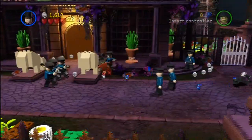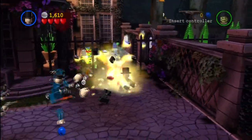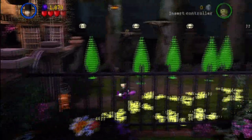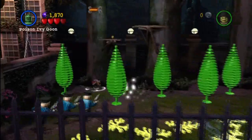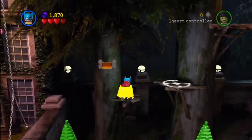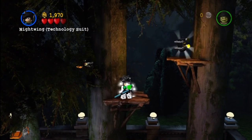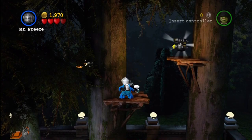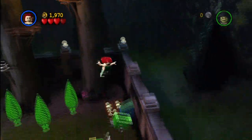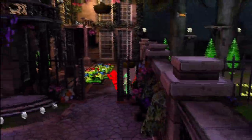We're going to walk towards this way. Looks like the police officer has attacked this. We're going to set this thing to blow up, as well as this little bit here. And head to this side of things — we're going to need a character that can grapple hook, so any one of the Batman family members would work just fine. Then here you're going to need to switch to a character that can double jump, because we've got to get to that ledge up there and get our third minikit.